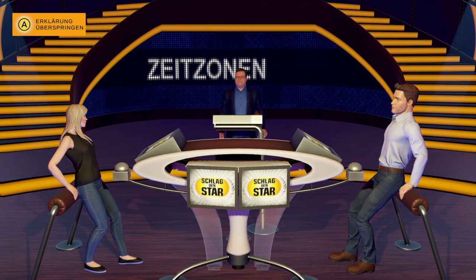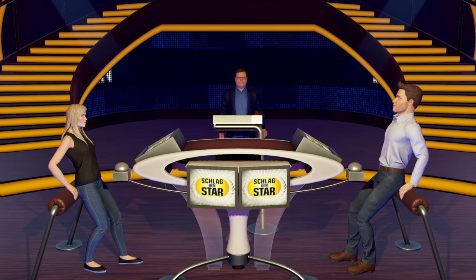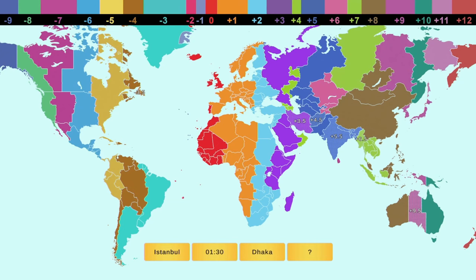Alter Schwede – wann geht's los? Mit dieser Frage fangen wir an. Wir müssen nur die Differenz zwischen beiden Zeitzonen ausrechnen. Man muss auch wissen, wo das ist. Istanbul. Wo ist Dhaka? Weiß es nicht, wir lassen ihm den Vortritt. Das klingt ein bisschen pakistanisch, aber sicher bin ich mir nicht.